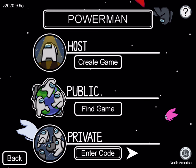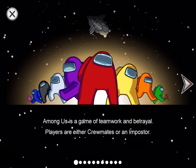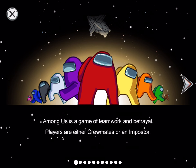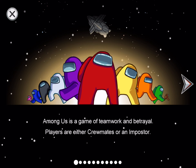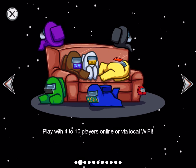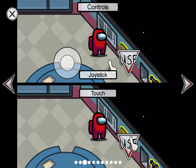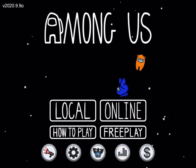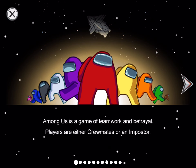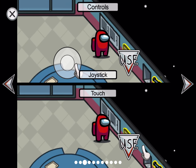That was so mean. You can also go to 'how to play' at the beginning. Among Us is a game of teamwork and betrayal — players are either crewmates or an imposter. Play with four to ten players online or via local Wi-Fi. In the controls settings, you can choose a joystick or tap-anywhere movement.